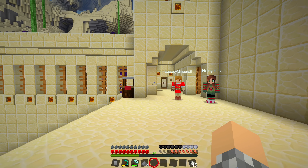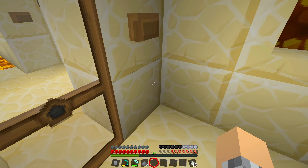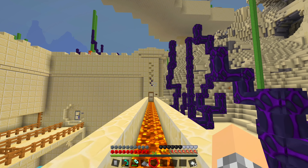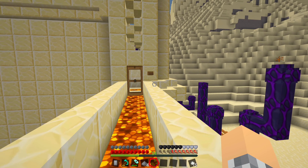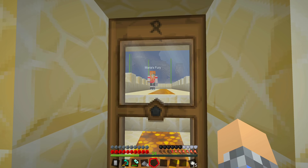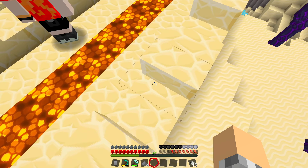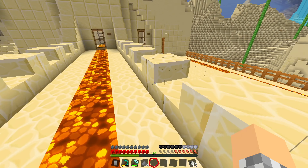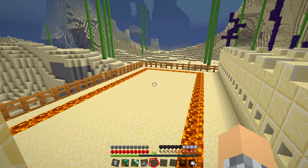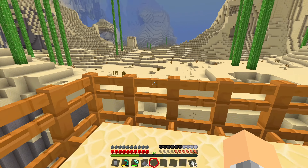As for where we're going to build it, I did a survey of the base earlier and found a location I don't believe we've previously been to before. It's up here — I even talked about going to look at it last episode, but then Maria said something that freaked me out. I have yet to see anyone watching us from the mountains though, so I think we're probably safe. Look at this place back here — I had no idea this existed. It seems like the perfect spot to build it. It's within the base walls, so more or less it's safe.